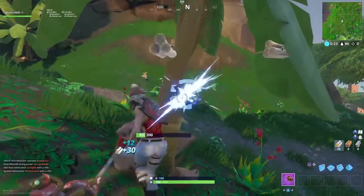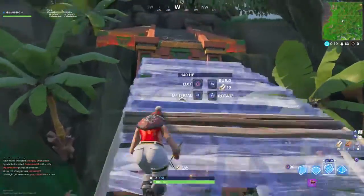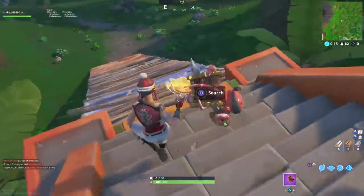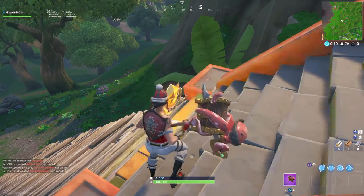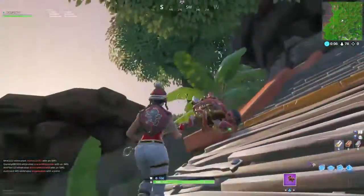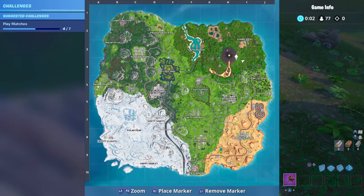Let's just break this tree, just get a few mats, build up here — and here is the Battlestar. So let's go collect that. And there you go guys — if you want to find the Week 3 Hidden Battlestar, you just want to come to this location on the map where I am right now, and you shall find it.